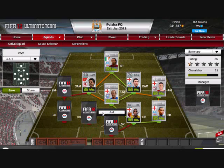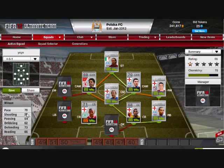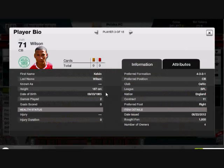In the other center back position, I have Wilson. He is out of formation, but he'll still get 9 chemistry. Wilson: 76 pace, 73 defense, 66 heading. He's a great player — really quick, really tall. 1,500 coins. Nothing else I could say, he's a great player.